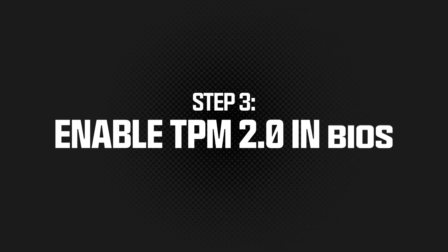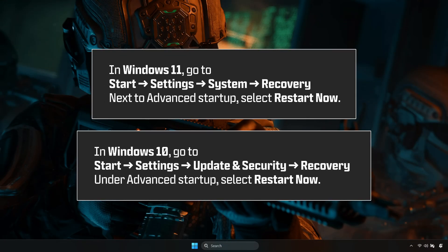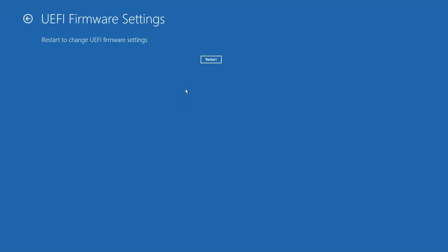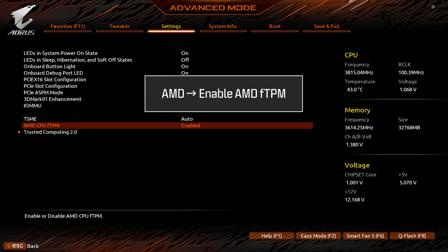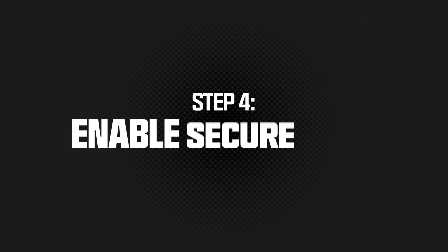To enable TPM, restart your PC and enter your BIOS. Accessing your BIOS can be accomplished in many ways, but one of the easiest is to restart your machine from Windows using Advanced Restart, then select UEFI Firmware Settings in the Troubleshoot and Advanced Options menu to get to your BIOS settings. On AMD systems, enable AMD FTPM. On Intel systems, enable Intel PTT or Security Device Support. Save your changes and reboot. After Windows loads, run tpm.msc again to confirm TPM 2.0 is active.